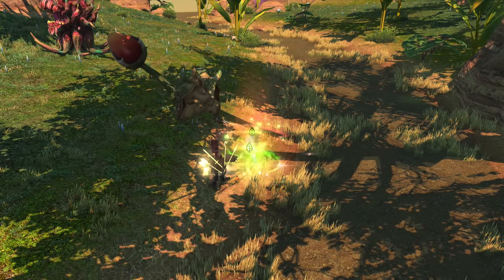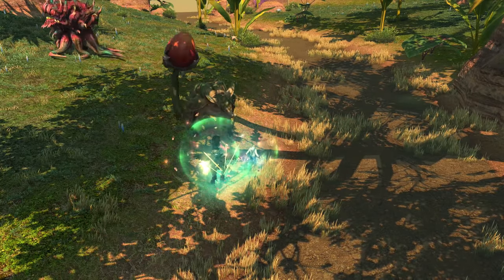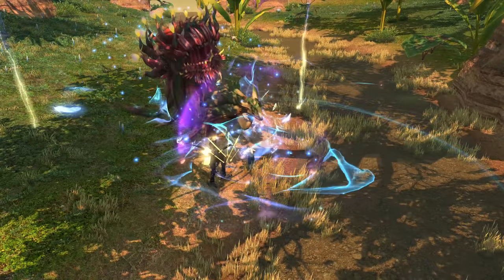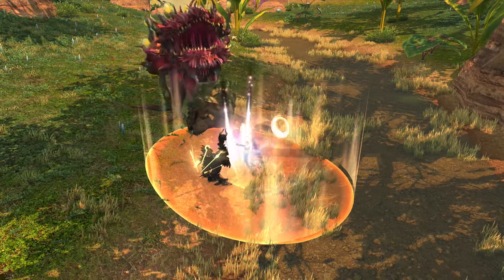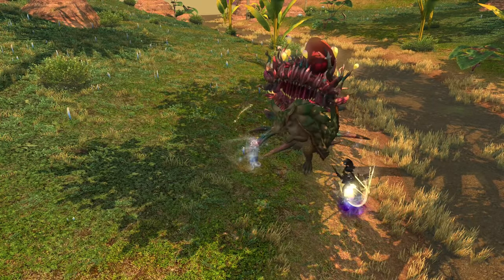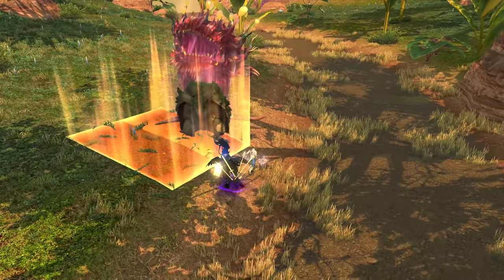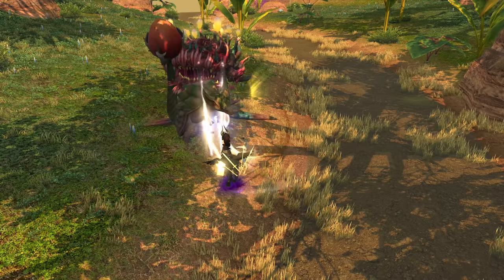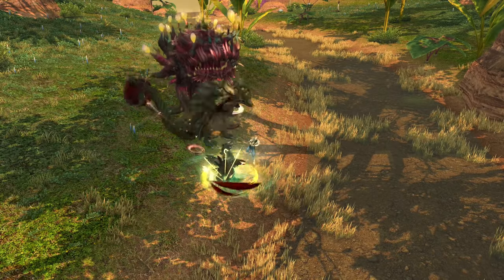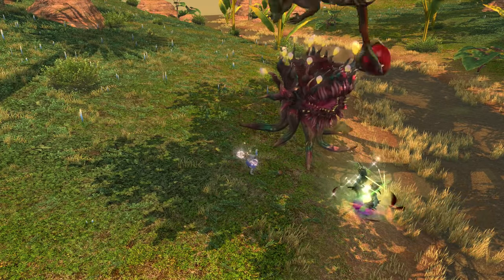Dancer is almost entirely proc and priority based DPS, with procs being one skill activating another. Your basic combo procs better combo hits randomly. Those better combos can give you resources to spend, and those resource spenders can proc an advanced version that doesn't cost a resource. That's three different procs for four different layers. While it sounds complex, it's arguably the easiest job in the game to get into. Once past the initial learning curve, you'll find yourself a low personal damage job with very high party support. Solo you'll do pretty weak damage, but in a party setting that is more than made up for with how much you support your allies.